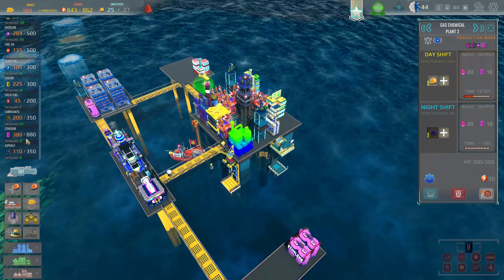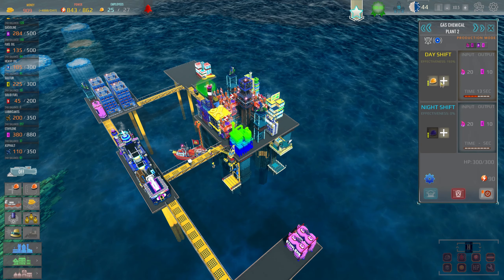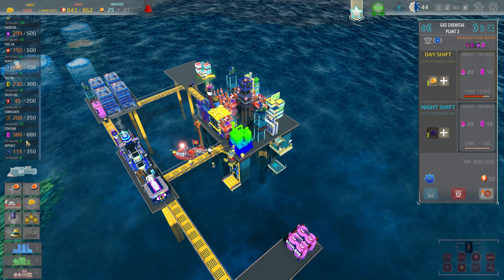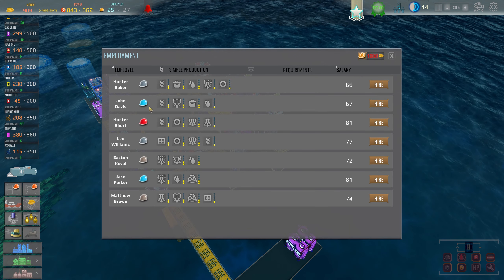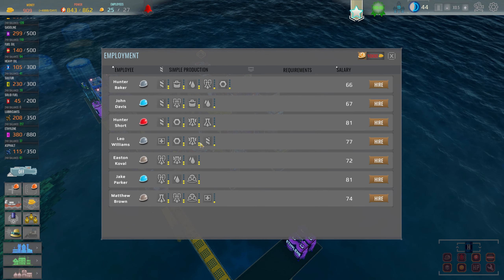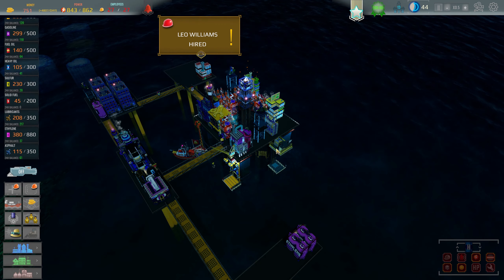This takes gas and makes it into ethylene. What this allows me to do is hire some more workers to go in here because we're not making enough ethylene. Let's see if I can get some more workers in here. I need workers for that kind of role — there's a two star and another two star. We'll hire them for now.